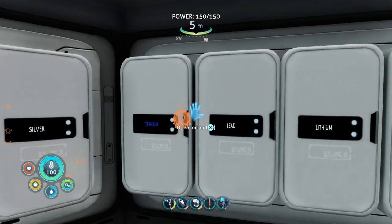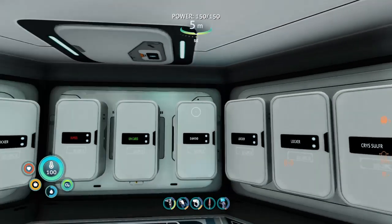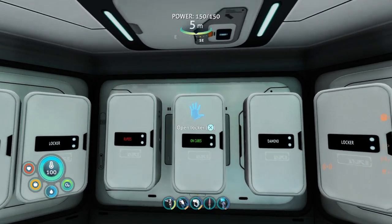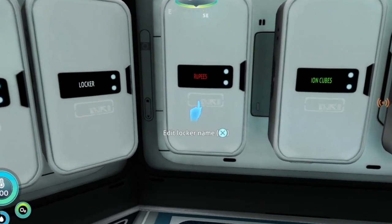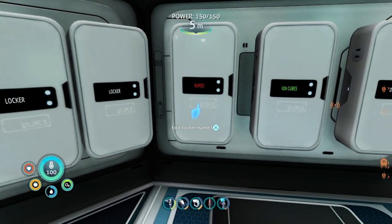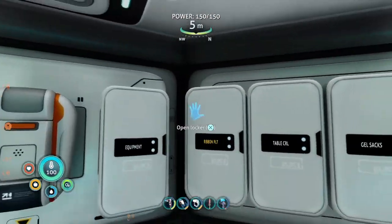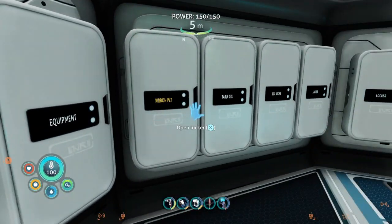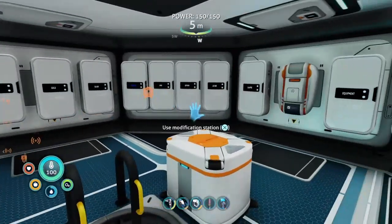Another thing I like to do is color code things. For instance, titanium is blue, the ion cubes are green, the rubies are red — I know they're not actually rupees, guys. I know they're rubies, it's a Zelda reference, so just pay no mind to me. The plants are yellow. That's just one thing you can do to find things a little faster.